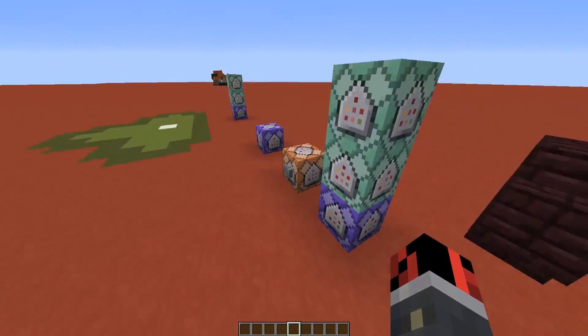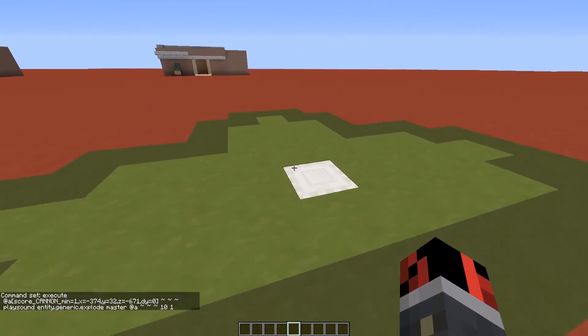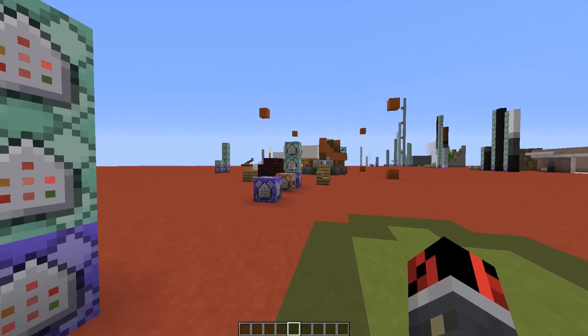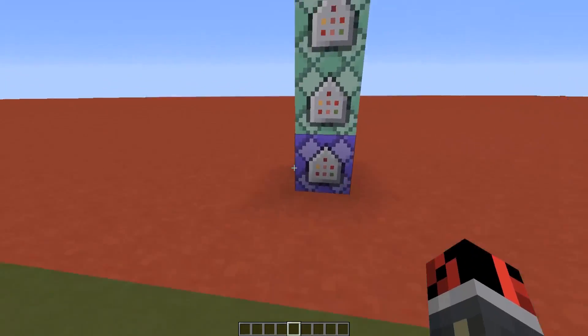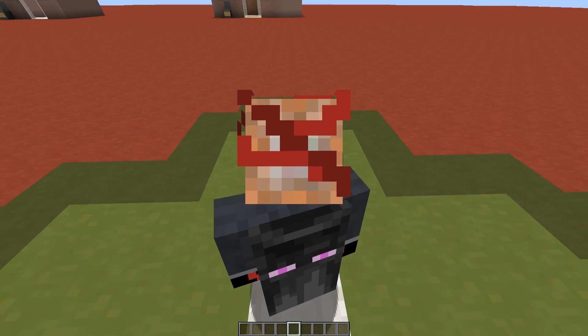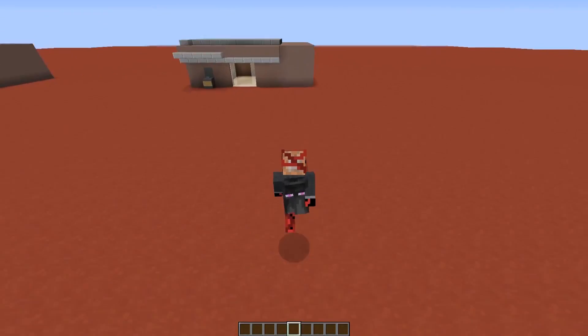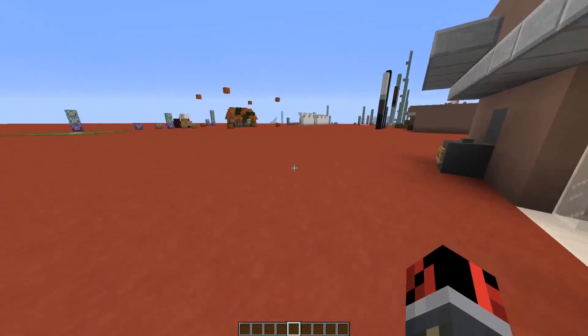Let me show you another application using the same mechanic. This time I used it to create a player launcher, meaning there is a hidden mechanic here. Let me activate this line of command blocks first. Now if I stand on this block here and try to jump, you can see that it launched me in the air and also generated some really nice particles.